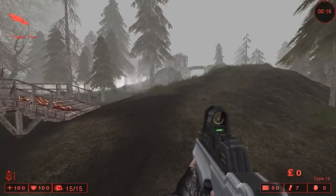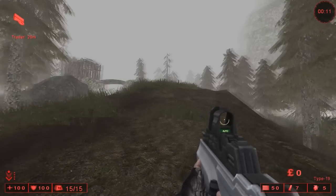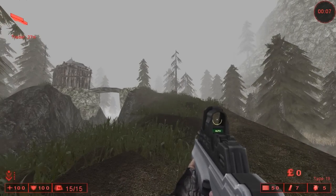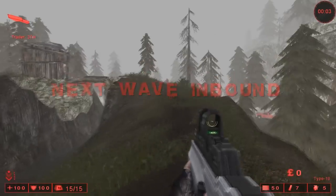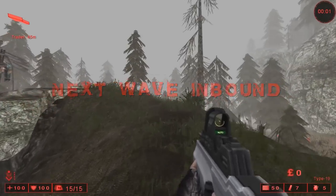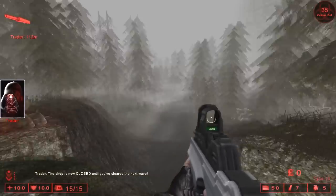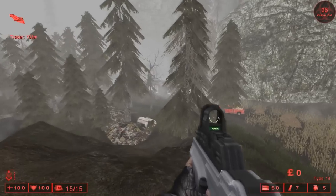We're focusing on the Type 19. This is actually a Counter-Strike Source port. This was originally made for a competition basically saying what guns would look like in 2020, so it's supposed to be a futuristic rifle. The closest thing I can say it reminds me of is a P90 — you can kind of tell that's the inspiration, but in general it's definitely a kind of innovative, interesting weapon.